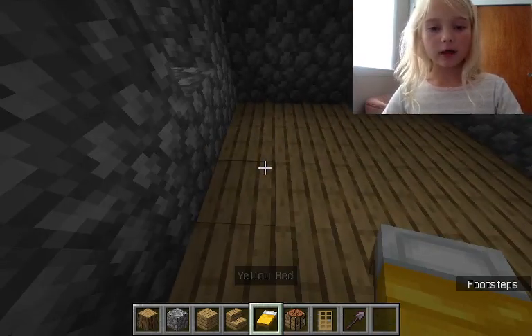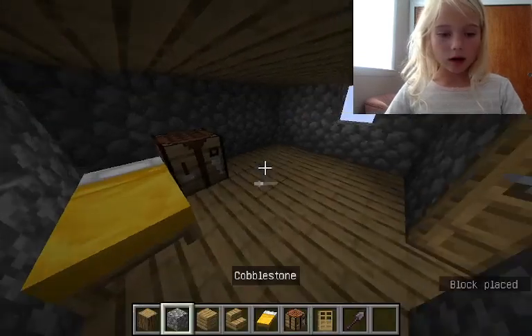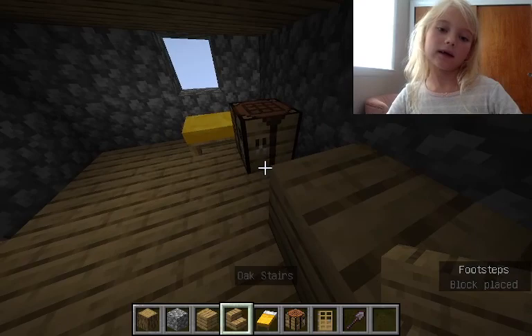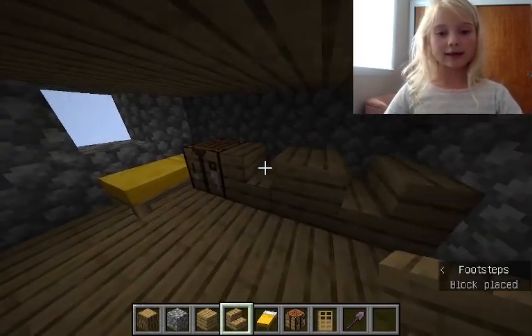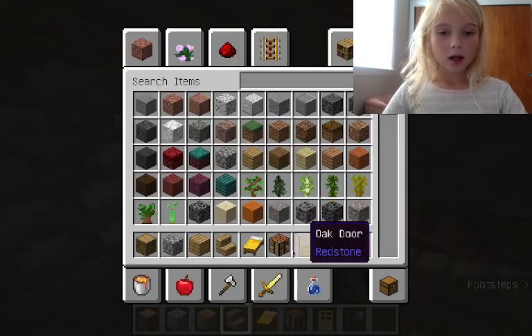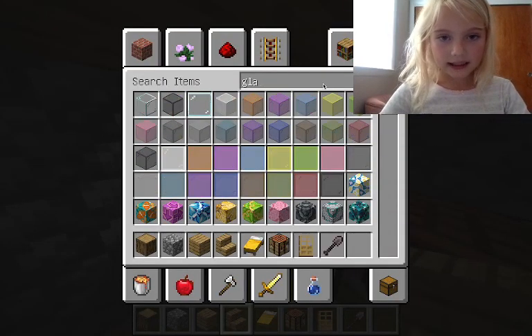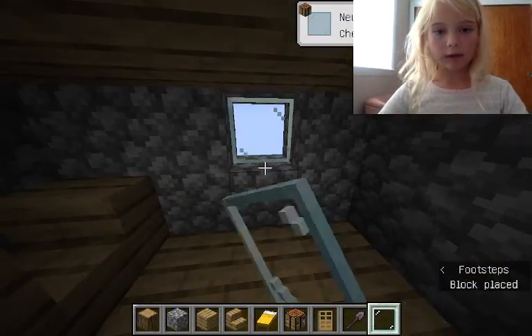And then you add the inside. You put a yellow bed here, cracking people next to it. You add that there. You add the wooden block, and you add two stairs next to it. Then you add a glass pane right there and right there.